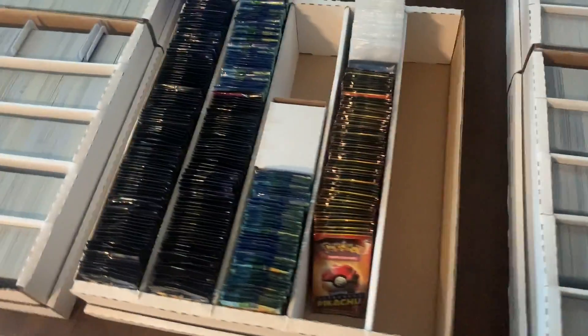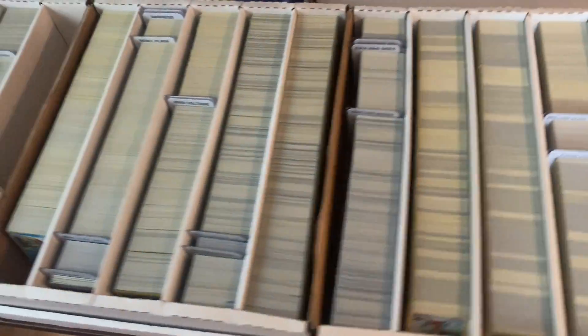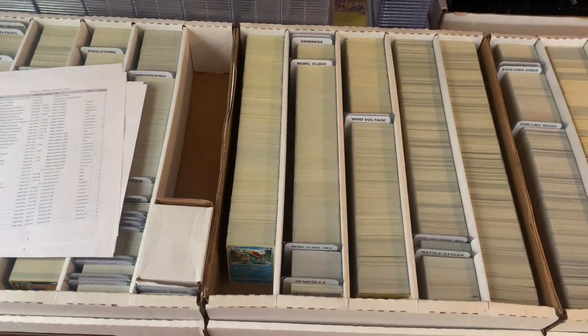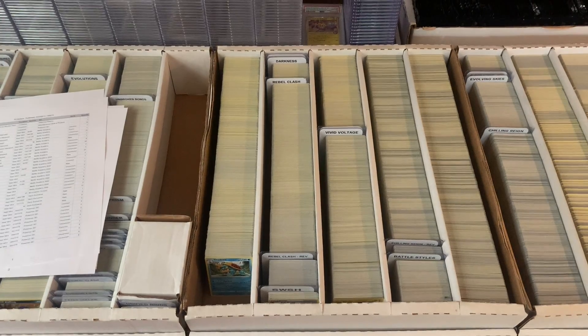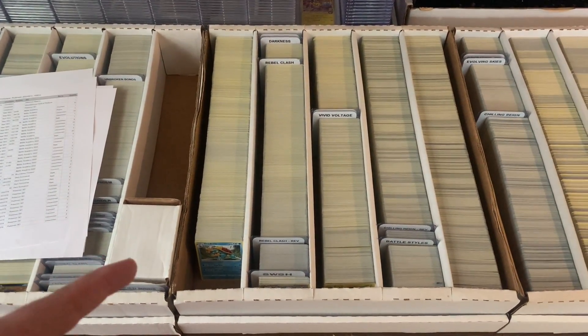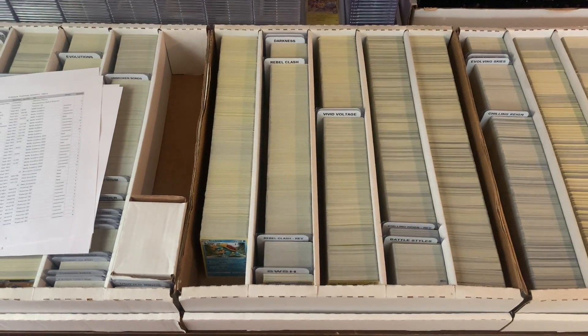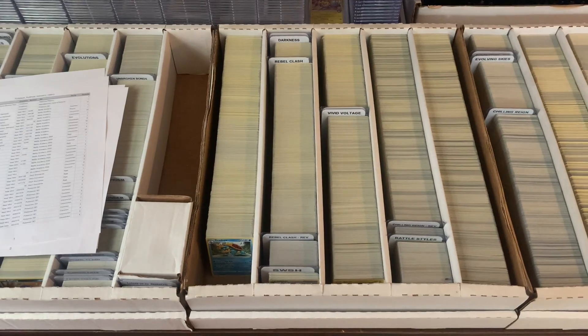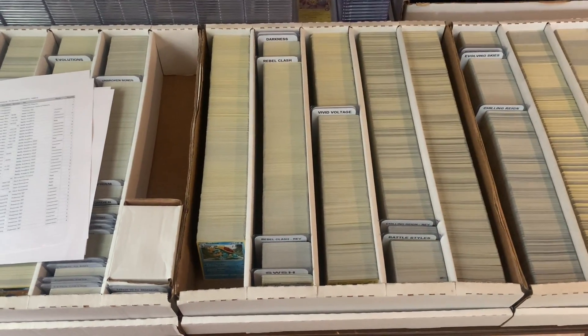That is everything I have listed on TCG Player — roughly 37,000 cards listed. All of the cards are just your typical bulk non-hit type cards. All the hit cards that I pull from my pack openings are listed on eBay. The only cards I list on TCG Player are the non-hit cards: reverse holos, holos, non-holo rares, uncommons, and commons.